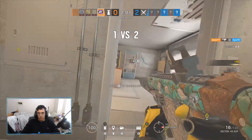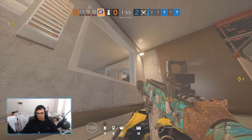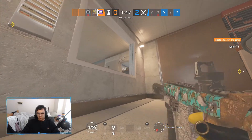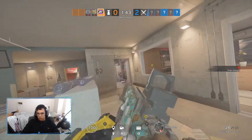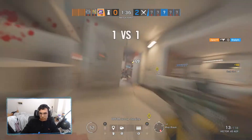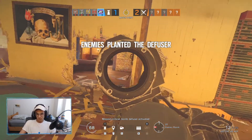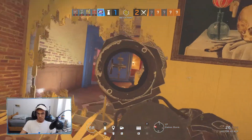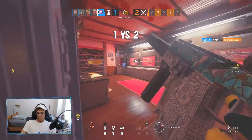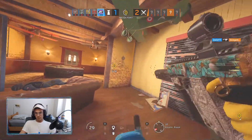I recommend using nitro cell as your gadget. As for tips and tricks — Mira is a very situational operator and I wouldn't recommend maining her, because she only really shines in a couple of objectives or maps. For mirror placement, place your mirrors at heavy traffic areas, choke points, or spots where you know enemies are coming through. This gives you a visual advantage and the upper hand in many situations.